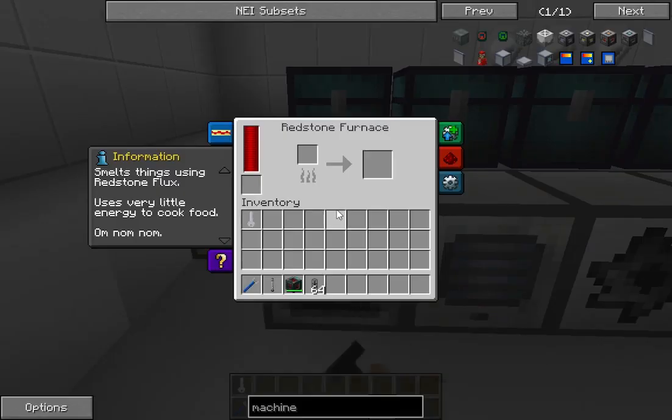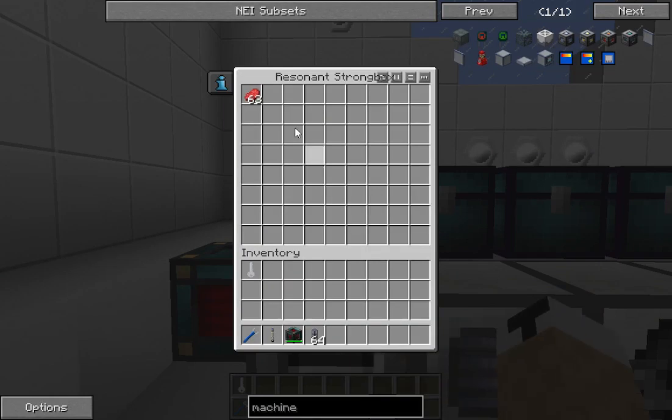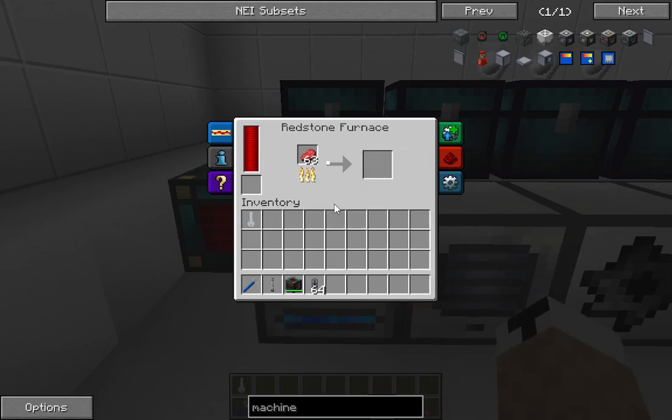You've got the redstone furnace. Most people already know what it is — it's just an enhanced electrical furnace. It runs on power instead of fuel. I'll throw a stack of beef in there and see how much faster it cooks. It is an upgrade from the basic furnace, so maybe later in the game you go ahead and make this so you don't have to stand around waiting for the slow furnace all day.